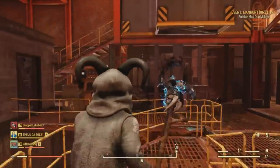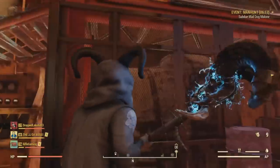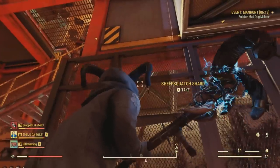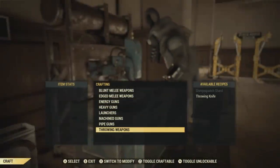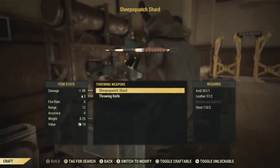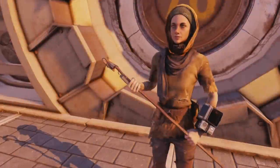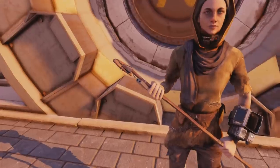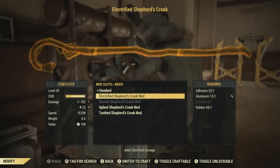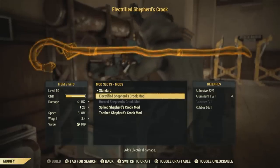Overall, I thought this throwing weapon was really unique, and it doesn't require that much to create. All we need is one acid, two leather, one mysterious quill, and two steel. Now, there are loads of modification plans you can get from this new Free Range event. I'm going to start off with the electrified Shepherd's Crook modification — here is what that will look like — and this will require one adhesive, one aluminum, one circuitry, and one rubber.